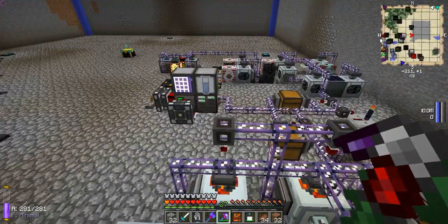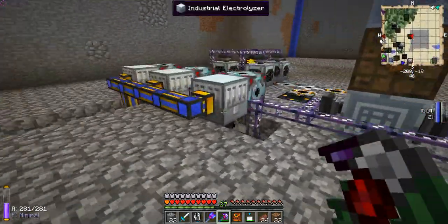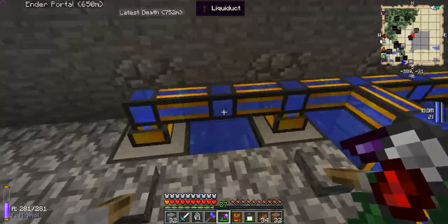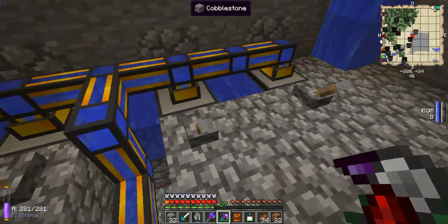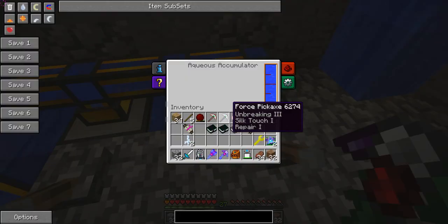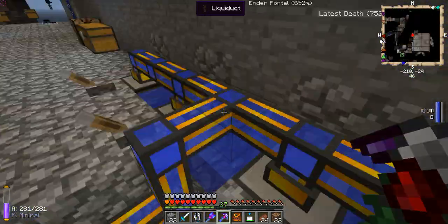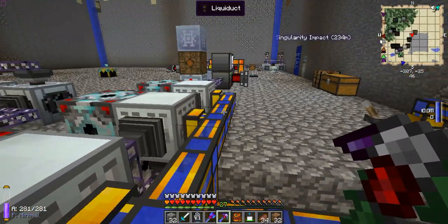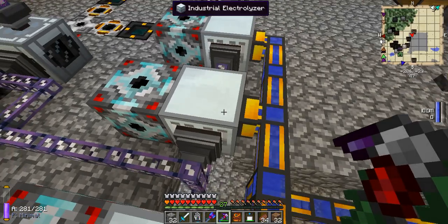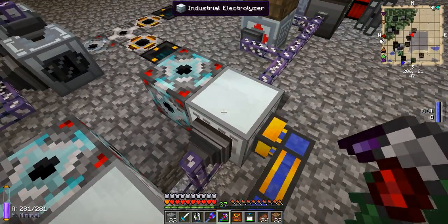This side processes helium-3 and the other side processes deuterium. The deuterium side is a bit more simple — it doesn't mean it's any less difficult to build, it just means it's a bit more simple. I've got four aqueous accumulators from Thermal Expansion here with infinite water sources, and they feed into liquiducts — they used to be called liquiducts, they're now called fluiducts. Industrial electrolyzers can take water directly from liquiducts, so that's no problem.